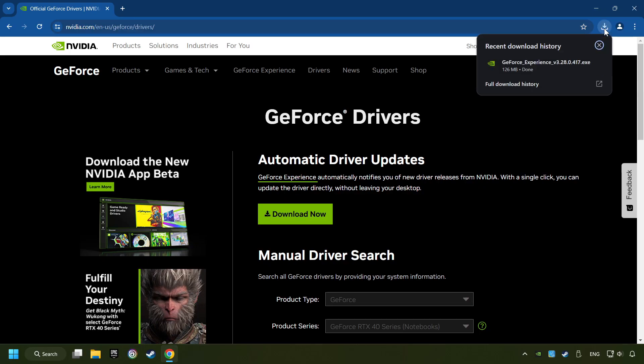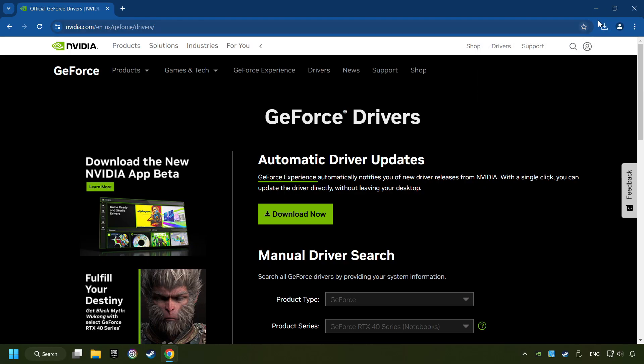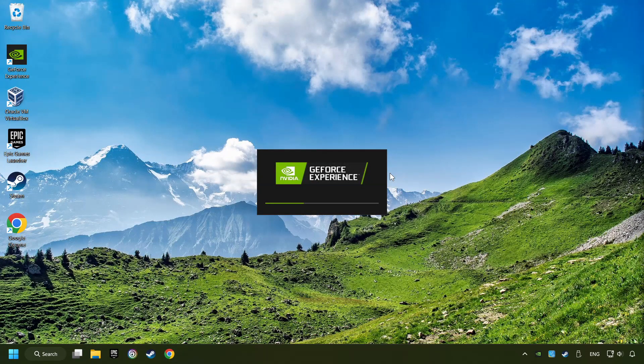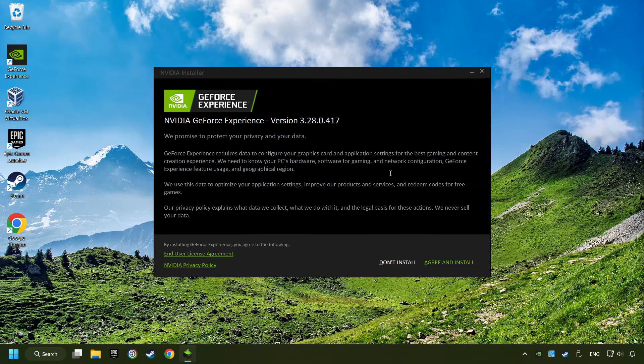When the download has been finished, start the installer and click on the Agree and Install button.